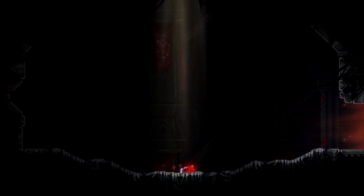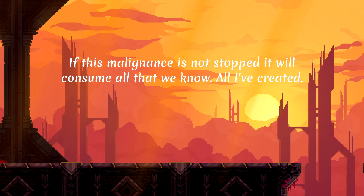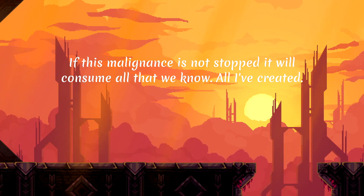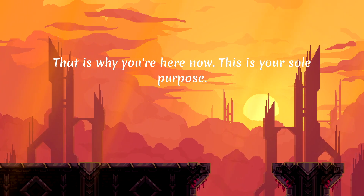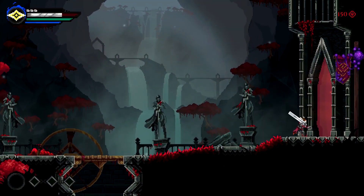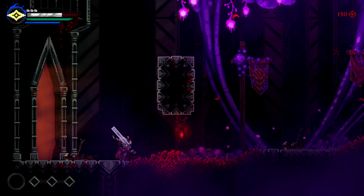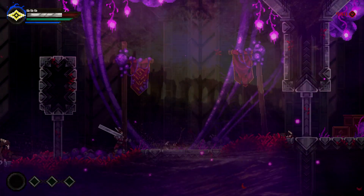In The Tarnishing of Juxtia you play as the last creation of the goddess Juxtia. You are the last hope to end a war between your god and another god named Drellium. This war has not only ruined their realms with fighting, but Drellium created a curse called the Tarnishing which overran both realms and turned the inhabitants mad — a ruined kingdom overrun by a curse. Yep, it's a souls-like.